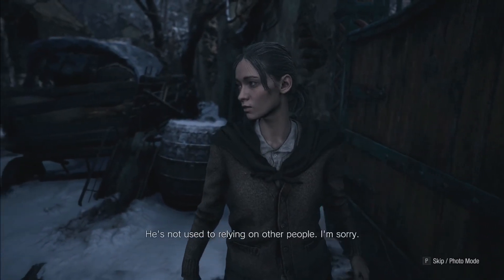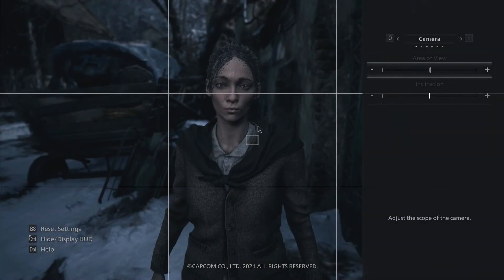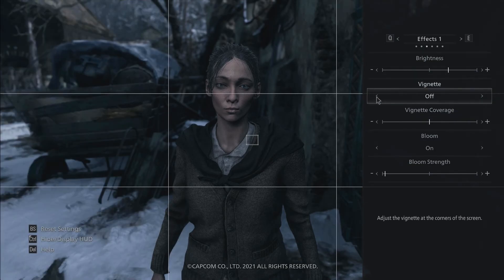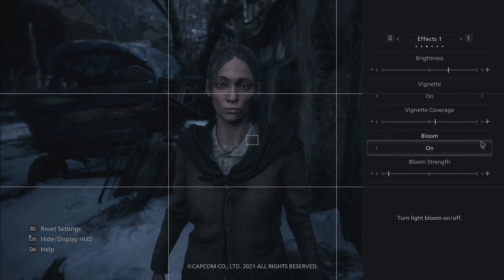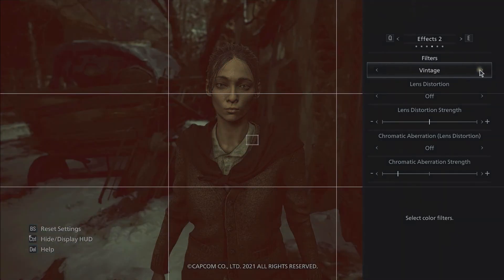What's this photo mode thing? I never did this on the PS4. I don't see how this is useful. Is it literally just like taking a screenshot with Fraps or something? I can't seem to find the save button. That looks very old-school horror though — I like that. Less lens distortion, different aspect ratios, letterbox... why would I want to change the aspect ratio? Why have Capcom included this? It just seems like a useless feature.